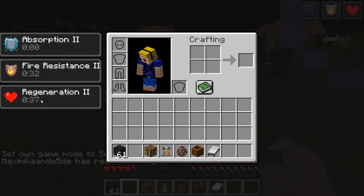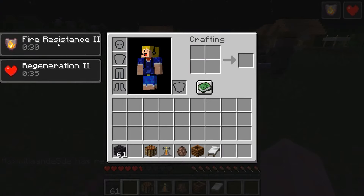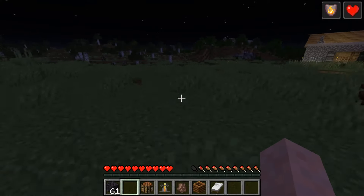We got absorption, fire resistance, and regeneration, as you can see. So the fire resistance is new, and this could be very helpful — if you are jumping in the lava and dying to lava, then you can use the fire resistance to actually save yourself.